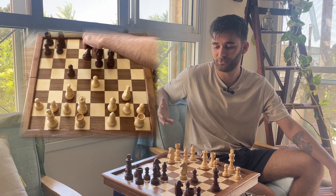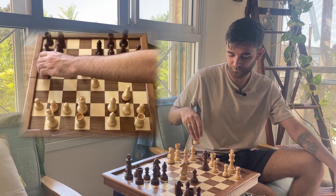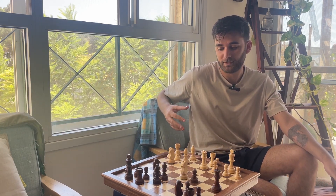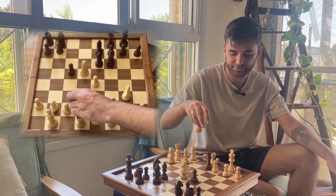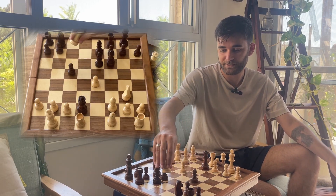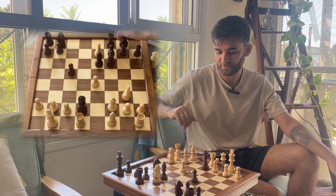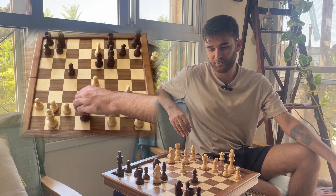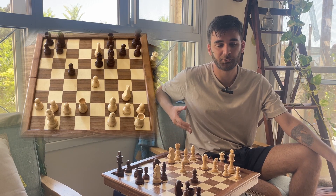I was happy with this development, but instead black played the game-losing blunder. We could have continued with a long attacking game, but black played queen takes d2. After which I can take the bishop on e7 with check. Black has only one move — king to h8 — and I recapture the queen on d2. Obviously a terrible development for black. I'm up a piece for no compensation, so the game is practically over.